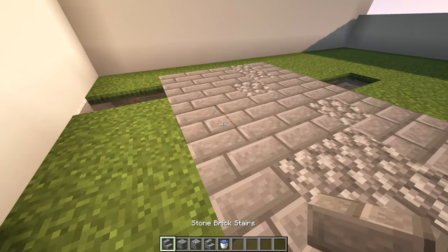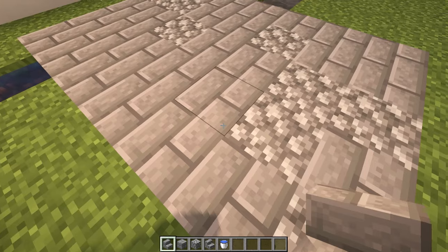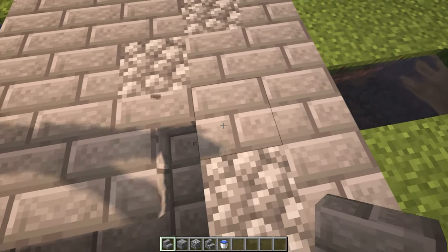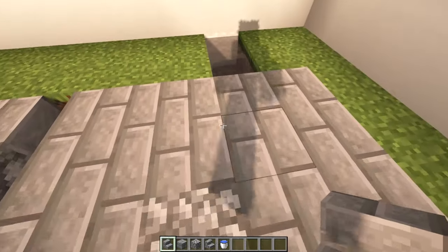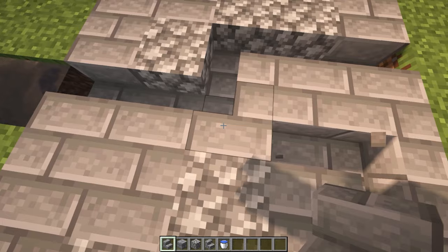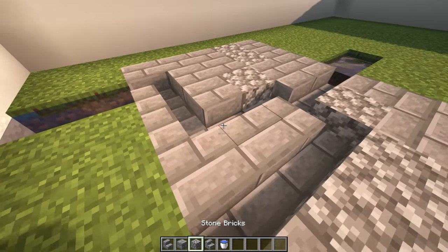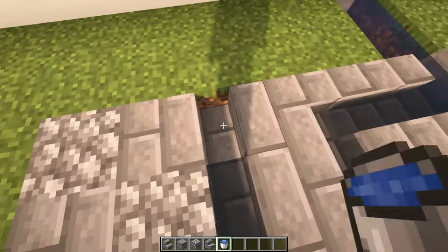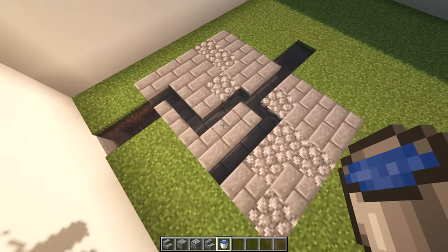Number eight: cracks in a road. Basic flat roads like this are getting really boring really fast. Use some stair blocks like this to create cracks inside of your road — you can twist and turn them around to make them look more like cracks. You can even add a stream of water going through it like this. This is a really sad looking river, but you get the idea.